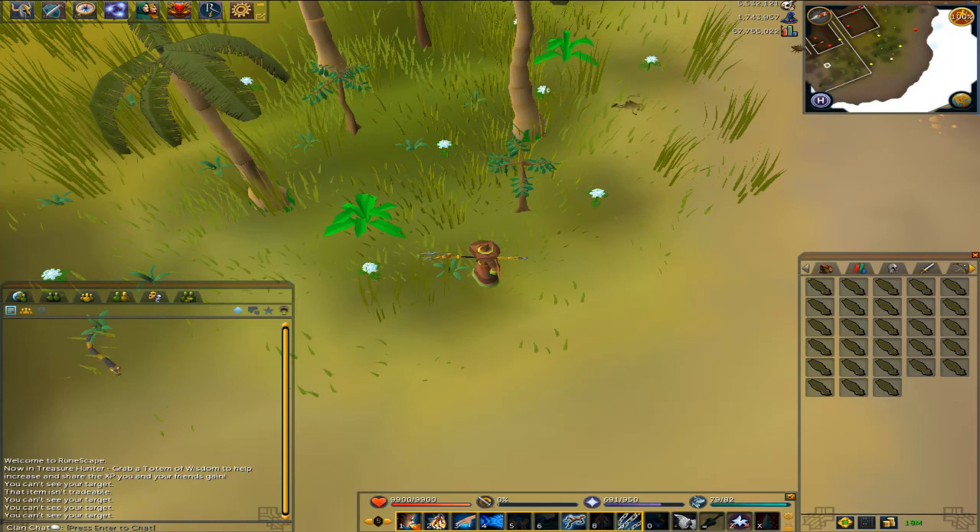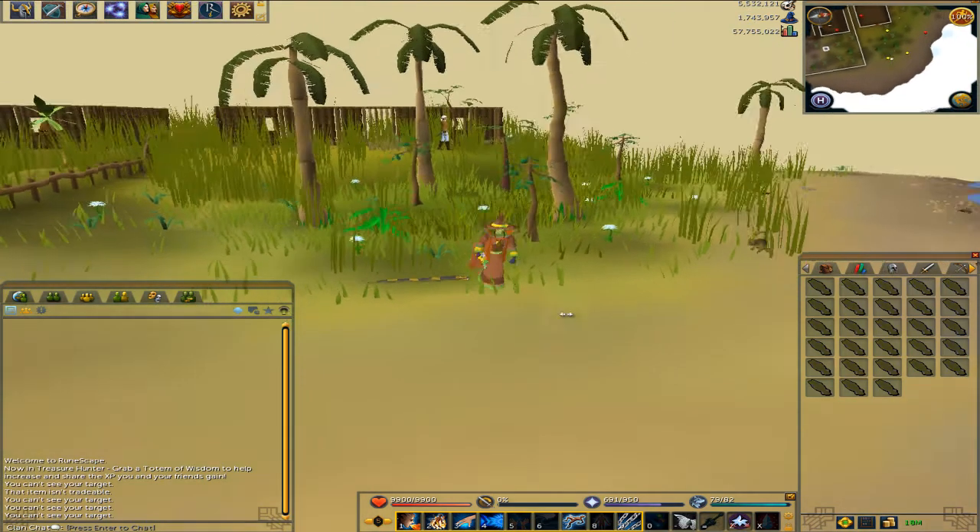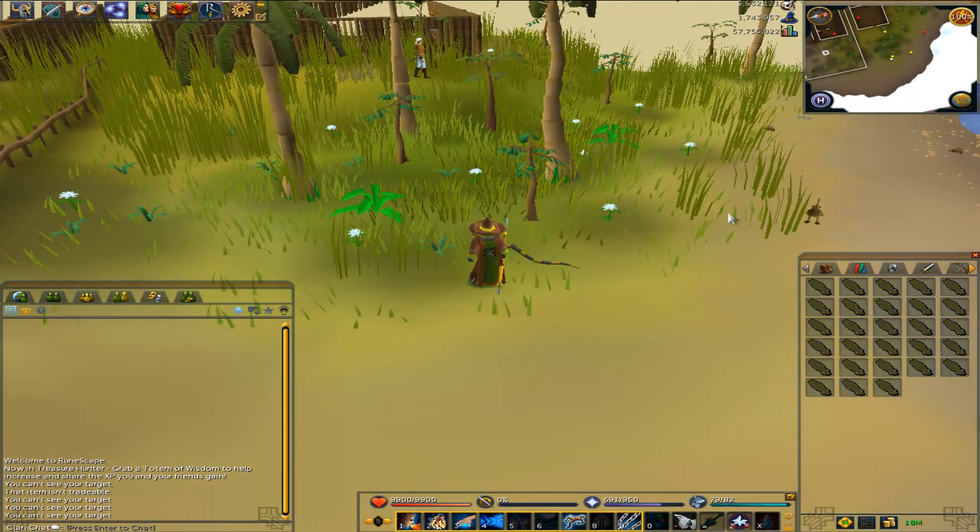Hello and welcome, it's me Paddy. This money making method is going to be around 100k per inventory, and at the end of the video I will show you a couple — 3 or 4 money making guides. This one is going to be killing snakes.